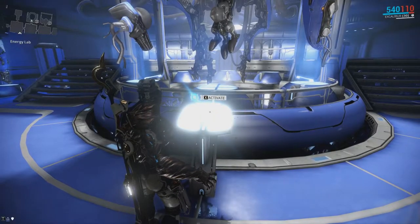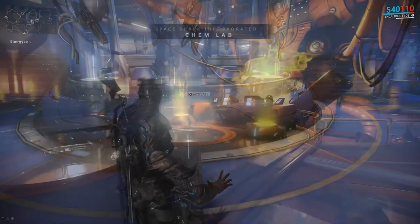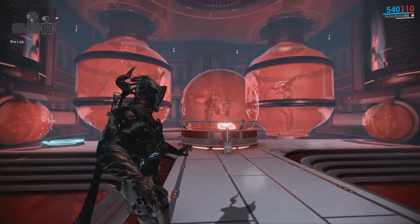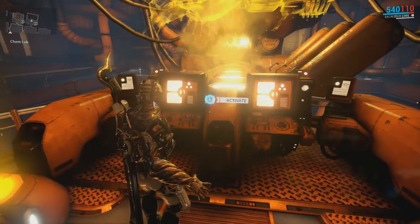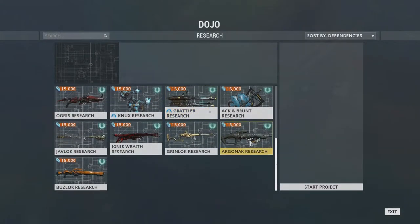There are 4 types of lab available: the Corpus Lab, the Grineer Lab, the Infested Lab, and the Tano Lab. The Grineer Lab is where we can find the blueprint for the Argonak we saw earlier.